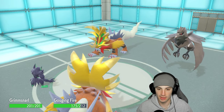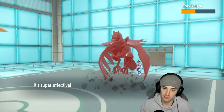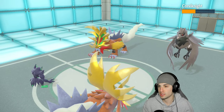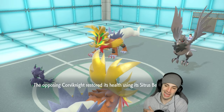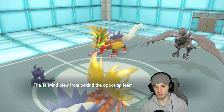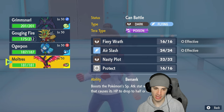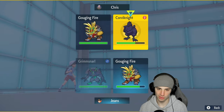Heat Crash should still chunk up damage. Corviknight uses a berry — I actually prefer that over Leftovers. Their Tailwind goes up, giving them speed. They probably use Breaking Swipe again. I consider going into Moltres but decide to use Thunder Wave from Grimmsnarl. Considering whether to Thunder Wave Corviknight or their Gouging Fire.